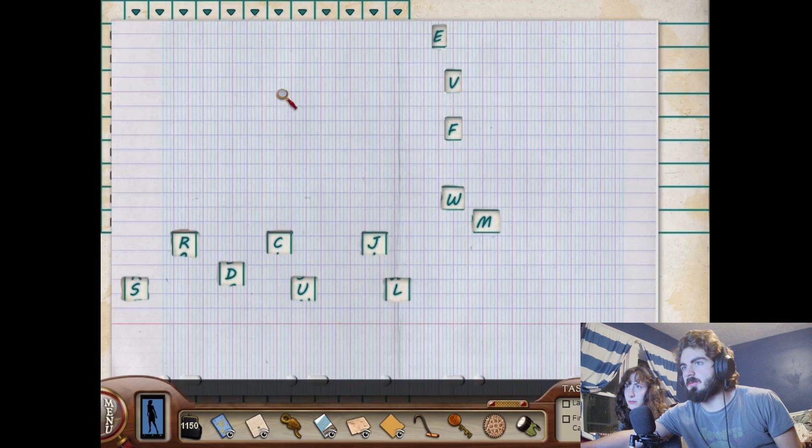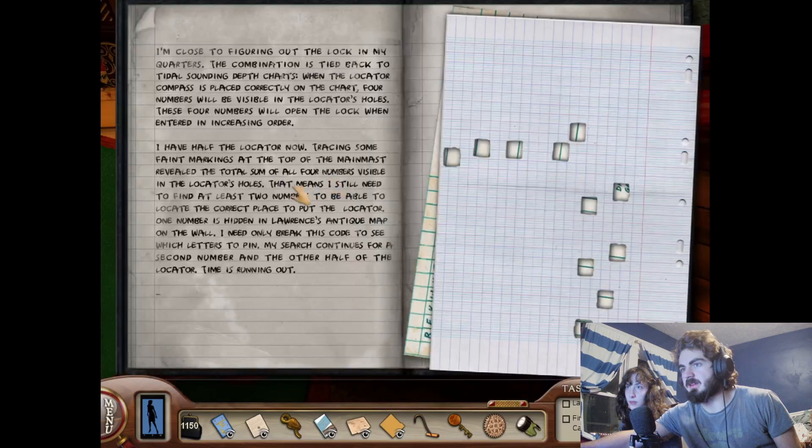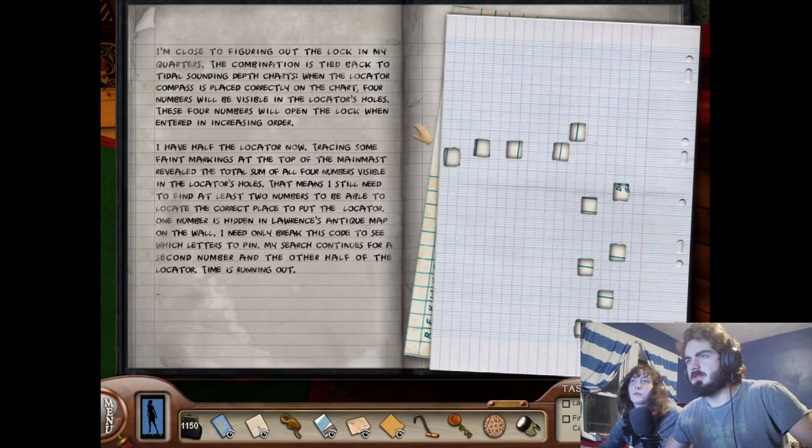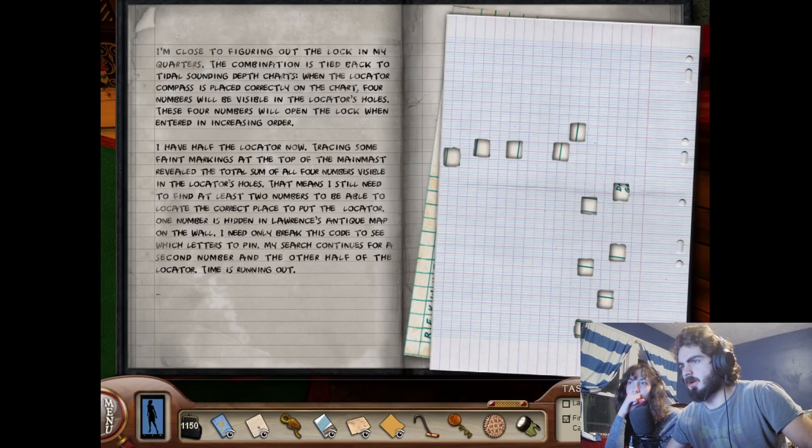We did this already, didn't we? Yeah, but the words — I want to move this paper. The words underneath it are all sailor words, like 'gunnel' and 'forecastle.' Here's a lead we need to pick up on again. Let's read this. I have half the locator now. Tracing some faint markings at the top of the main mast revealed the total sum of all four numbers visible in the locator holes.